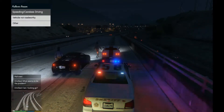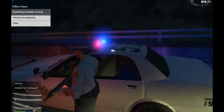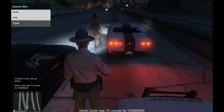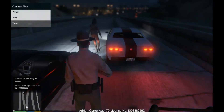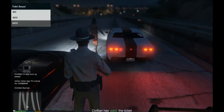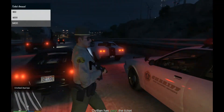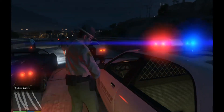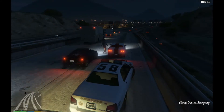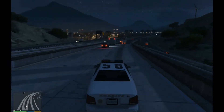Alright guys, so we just got on a traffic stop here — the vehicle was driving way too fast. As you guys can see with the new policing mod, it is a little bit different where the civilian does get out of the car and so do you. We're just gonna go ahead and ask them for their driver's license. Okay, so we're gonna issue a ticket, go ahead and let them get on their way. That's a little weird, but I can make that work.